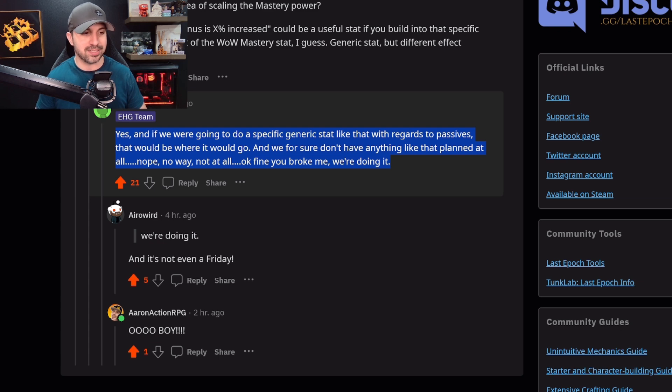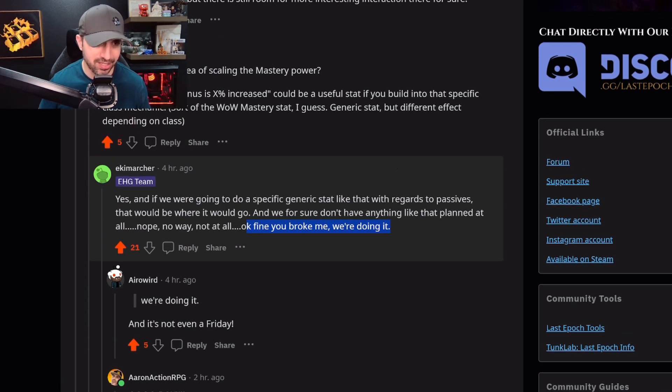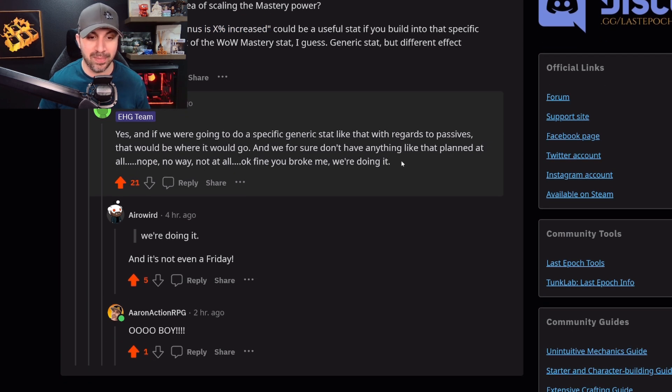And here we go. Ready? A couple of sentences from the official EHG team: 'Yes, if we were going to do a specific generic stat like that with regards to passives, that would be where it would go — and we for sure don't have anything like that planned at all. Nope. No way. Not at all. Okay, fine. You broke me. We're doing it.' Mastery buff! That's what he meant — your mastery bonus is X percent increased. Maybe this is sarcasm or an in-joke, but I don't take it that way. I immediately was like, oh boy.